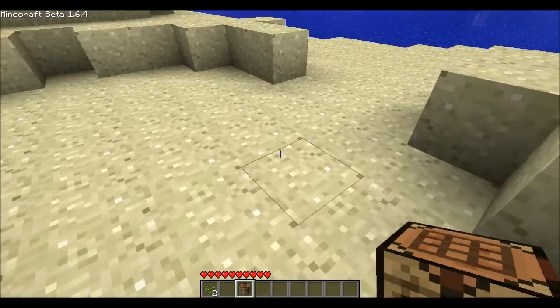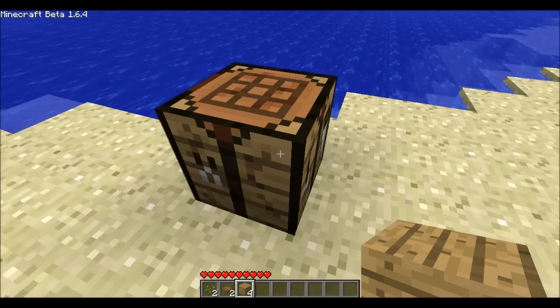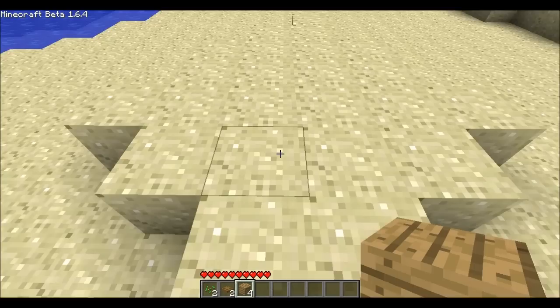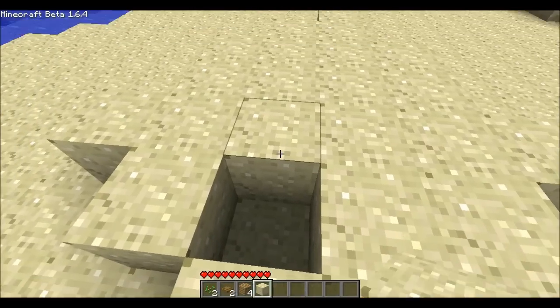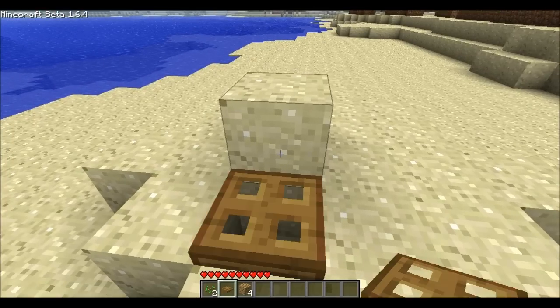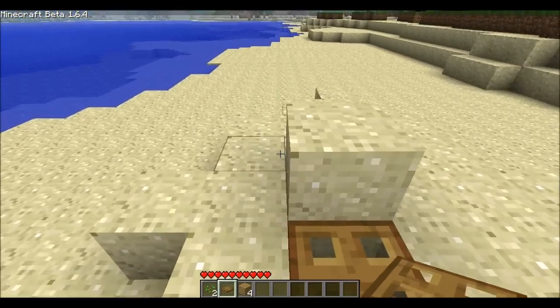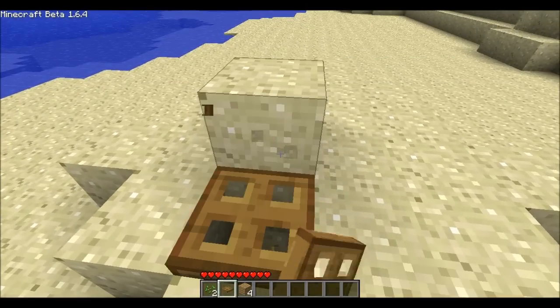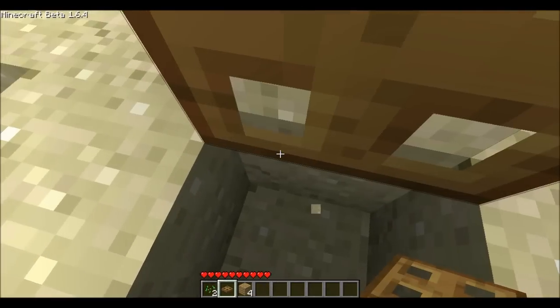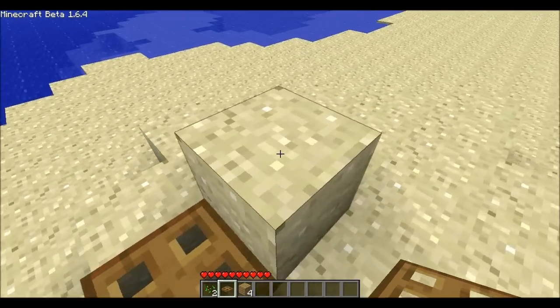Thanks to 1.6 we now have trapdoors, which are basically sideways doors in crafting. You just do six planks across — gives you two trapdoors. They are single blocks wide. The normal way of using a trapdoor is kind of like this: trapdoors sit down on blocks like half blocks do. They connect to a block and then open like this. You could have a tunnel going down there with a ladder or whatever you wanted to do.